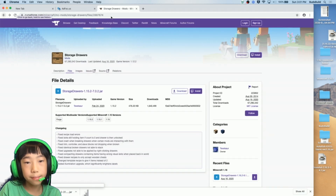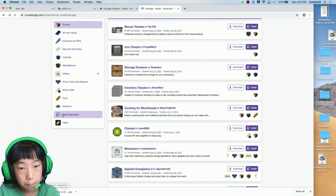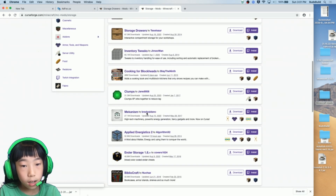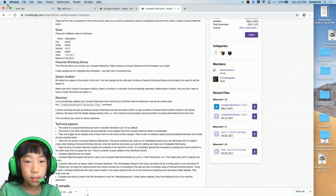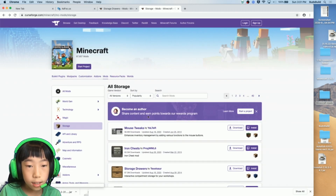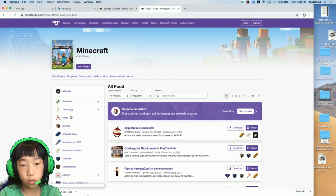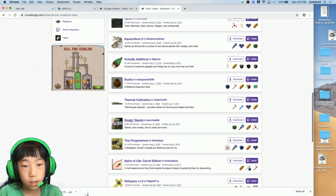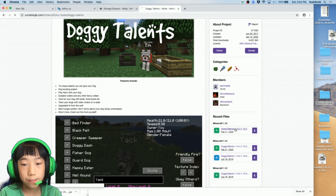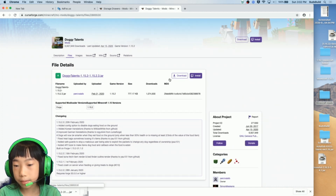Let me try something — not that one. For example, if I want a combat machine mod — that doesn't have the version I need. So I'll go to food mods instead. If you want to download food mods, you can search 'food' or type whatever you want. I'll go with Doggy Talents, and yes, it has game version 1.15.2.